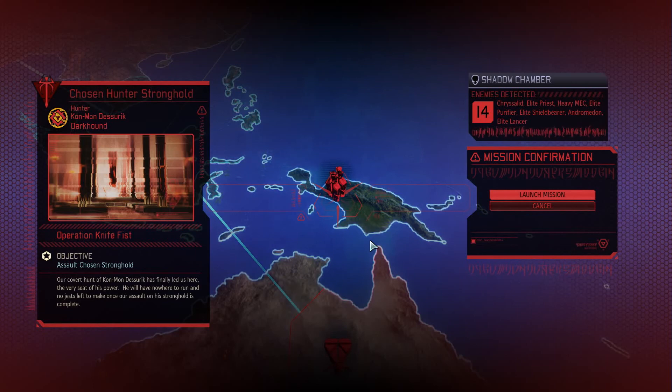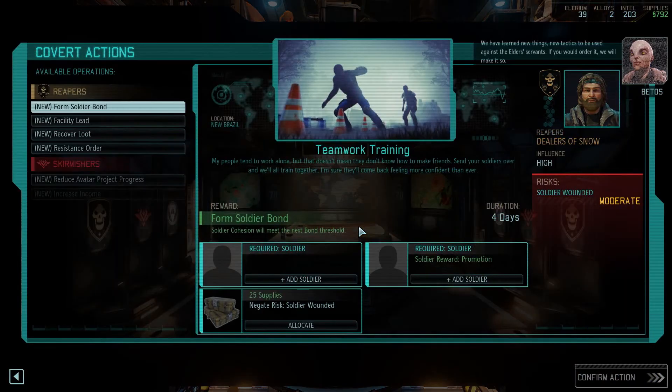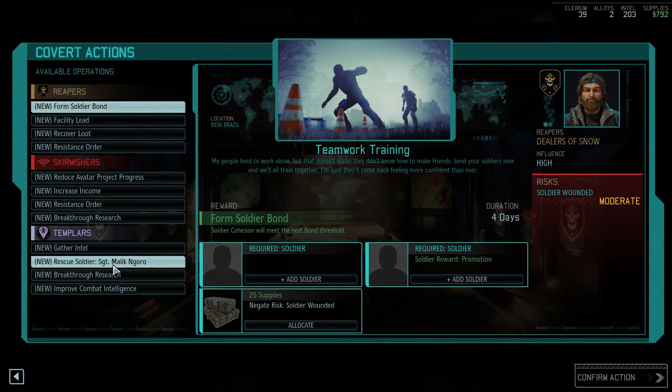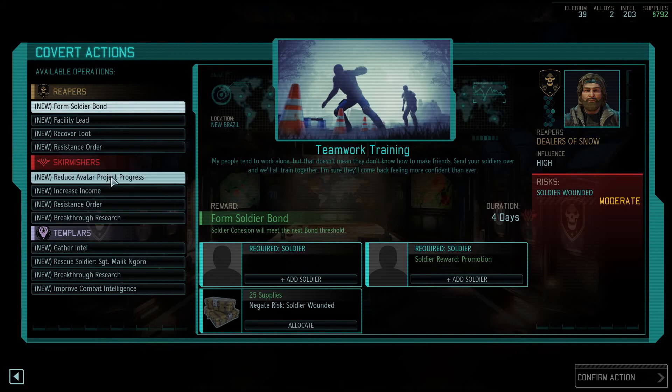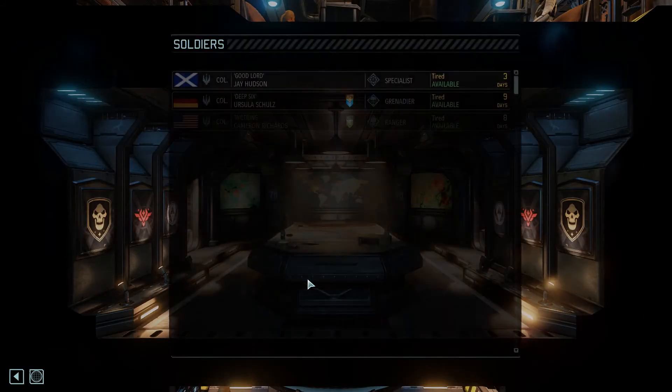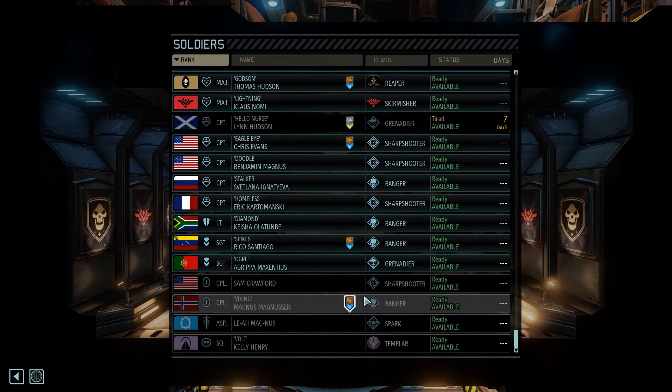That's very interesting. I'm going to wait it out for now. New tactics should be used against the elder servants. We can rescue Malik - we can go get our guy back. Do we want to? I don't know. We can do the reduce avatar project progress mission, I guess. That will give us some more time. We have a sergeant plus and somebody who will get hacking as a reward.